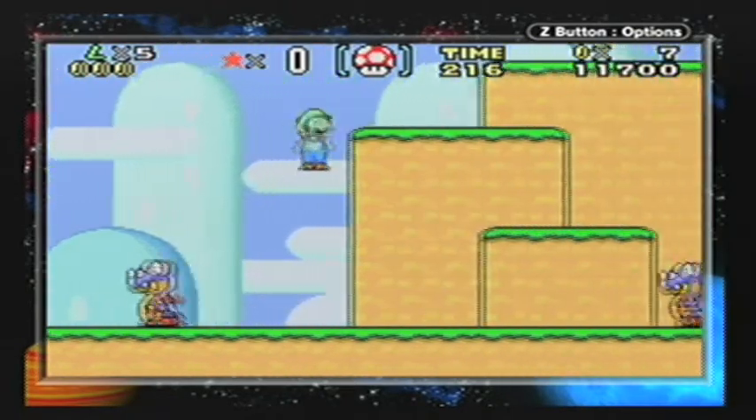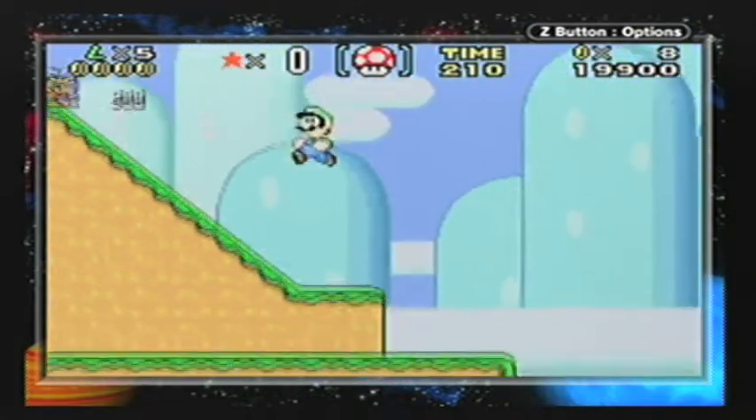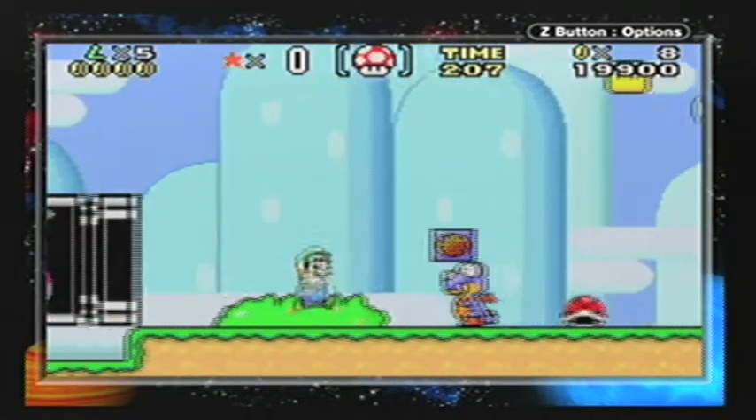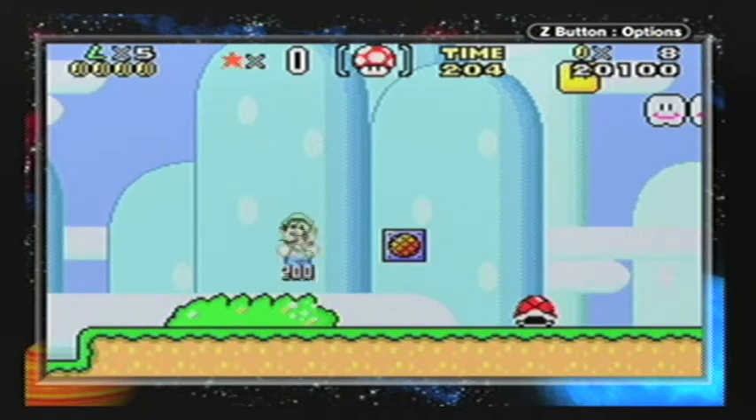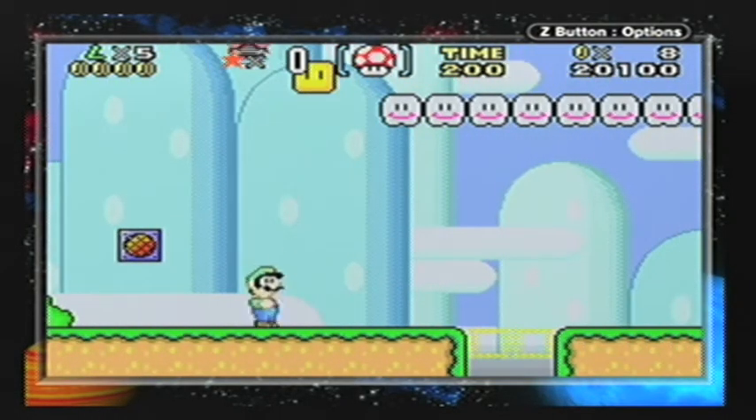Strange yellow block — we'll see what goes on with it. Pretty much your basic first level. You don't even have to go to this level, but like I said, full 100% run, so I'm going to every level.